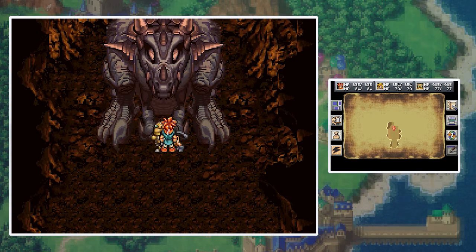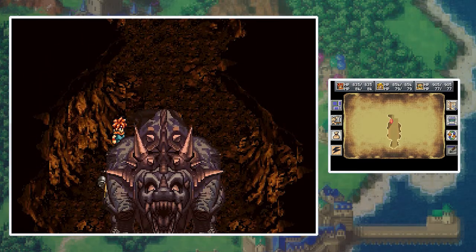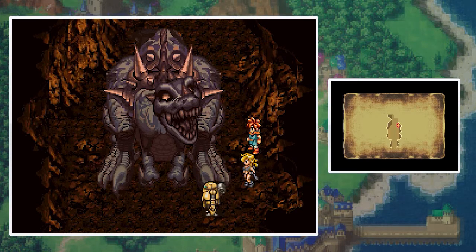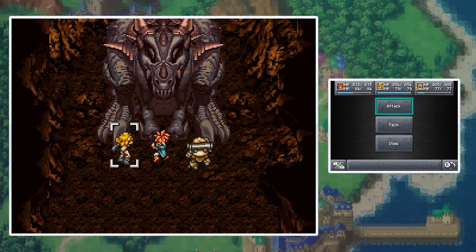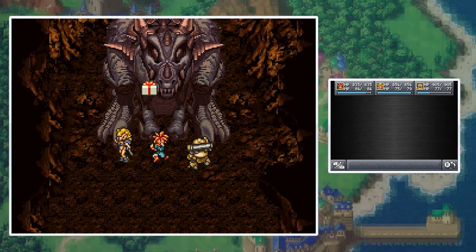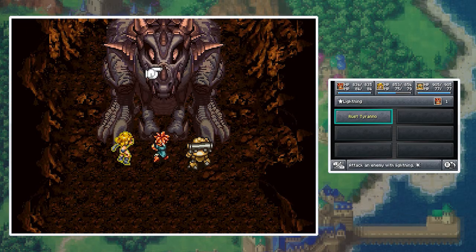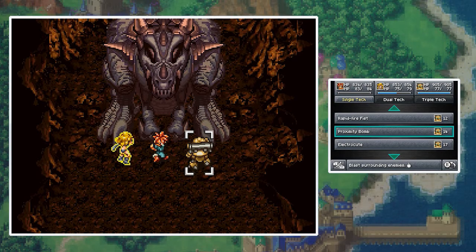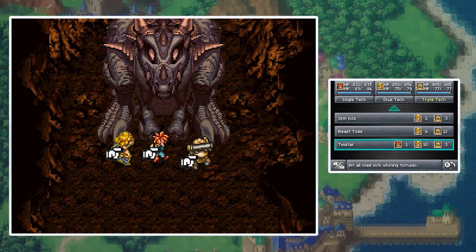Hello, puppy. Does it want to fight? It does want to fight. If only I remembered this guy's weakness — it's a Rust Tyrant now. Let's start by charming it to see what we can get from it. Red blade — I'm guessing that means you have fire stuff. Let's do a lightning on you. 374. You know what? I'm gonna try my triple attack because I'm curious what it is. Twister — let's do it.